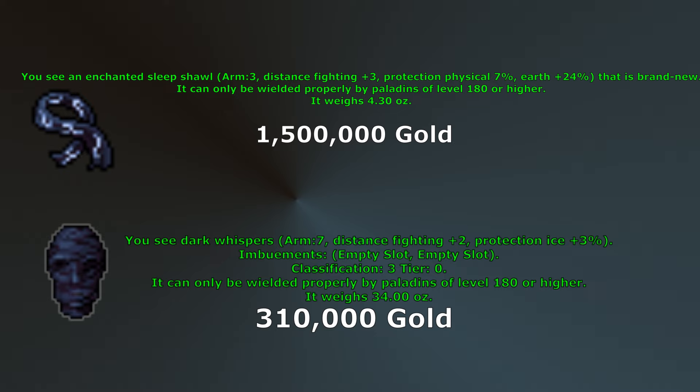I still mostly used Zawin Helmet when I was this level range because of the physical protection. I use Dark Whispers personally for killing bosses — imbuing it with Powerful Precision and Basic Epiphany will give you a total of 6 more distance fighting and 1 additional magic level.